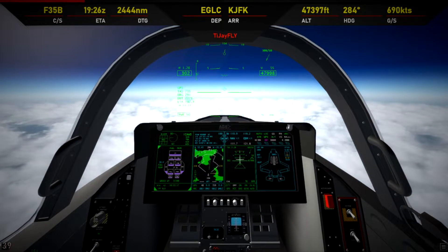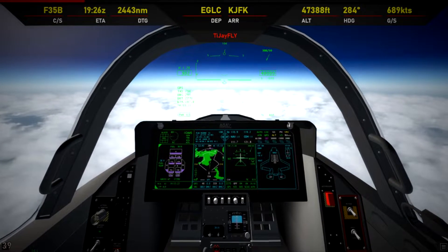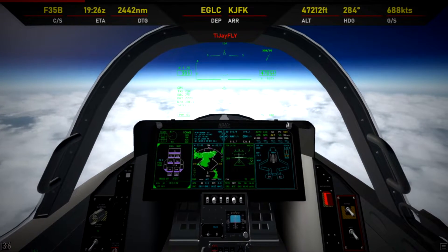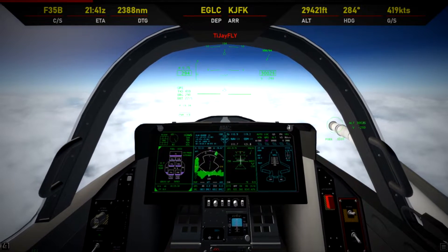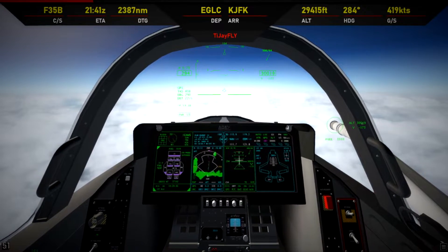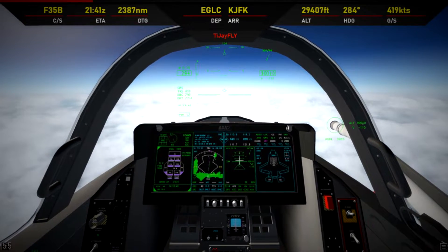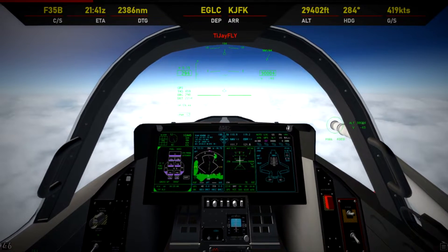Time for our first refuel over the ocean. We're slowing to 300 knots and descending to 30,000 feet. With the descent done, it's time to fill up. I think we'll stay at 30,000 feet for the rest of the flight — climbing to 50,000 again will burn a lot of fuel and probably isn't worth the efficiencies you make once you're up there.